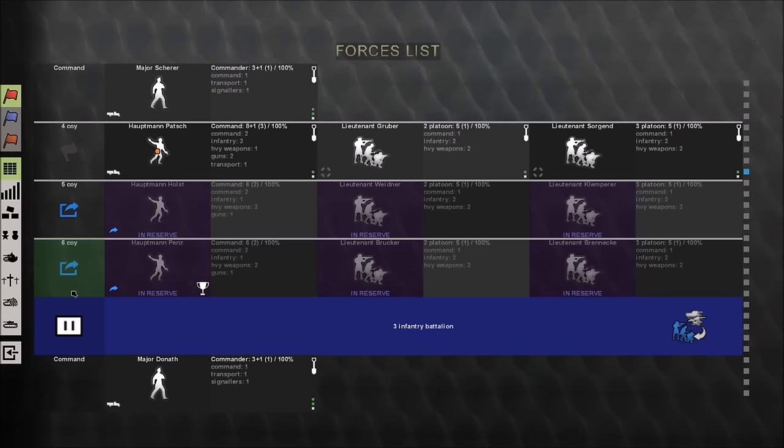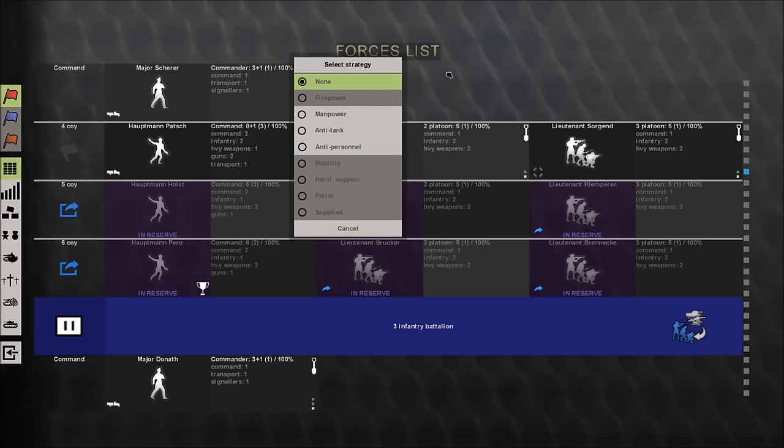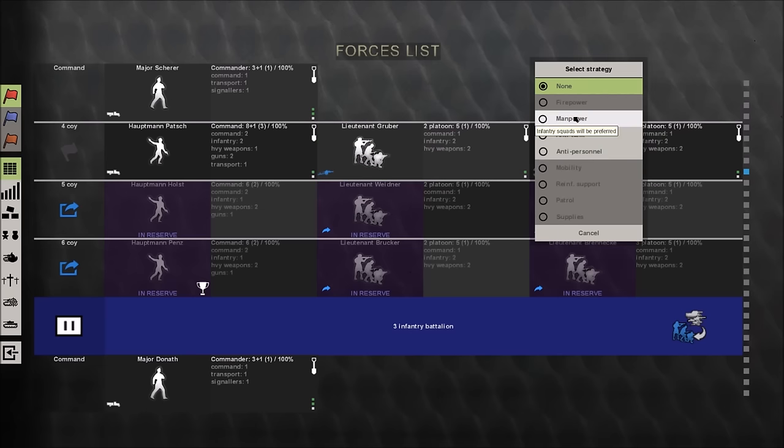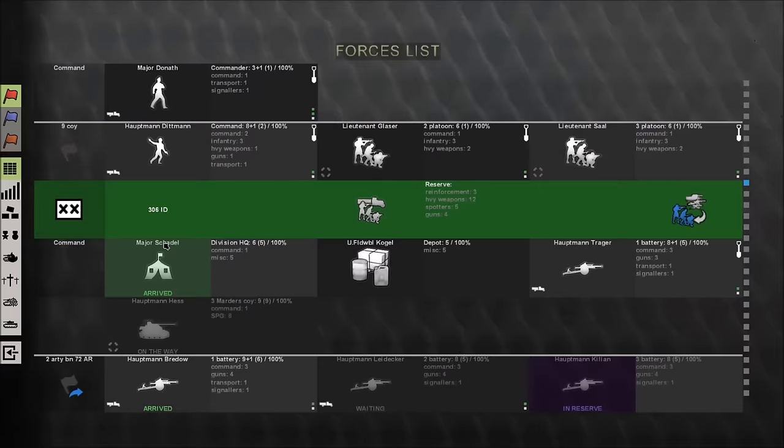When you right-click on your unit, you can do a bit of admin and organisation. One thing I've noticed is if you right-click on, say, an infantry unit, you can set their strategy. You can set them up as anti-tank — I presume that means they prioritise targeting tanks. Manpower means infantry squads will be preferred, and anti-personnel means heavy infantry weapons like machine gun squads will be preferred. Anti-tank is pretty self-explanatory. I'll just set them up as anti-tank for now, though I have no idea what I'm doing at the moment.